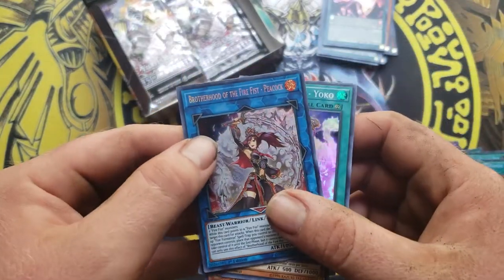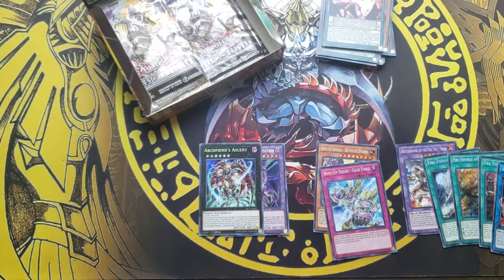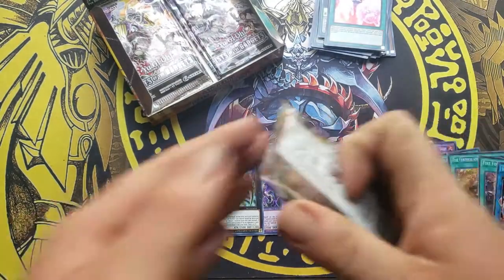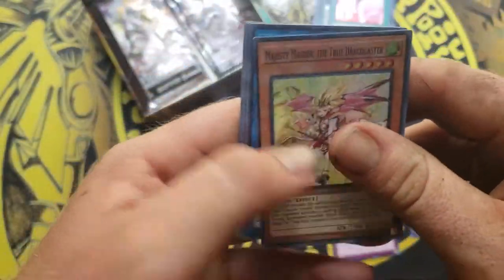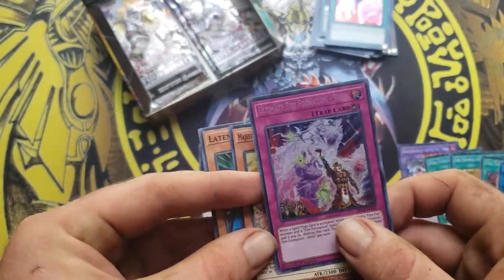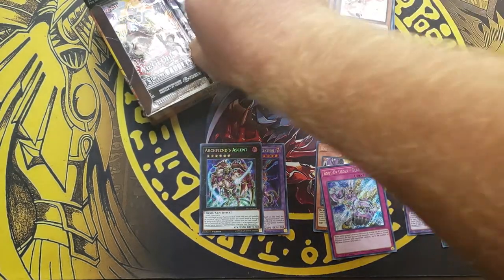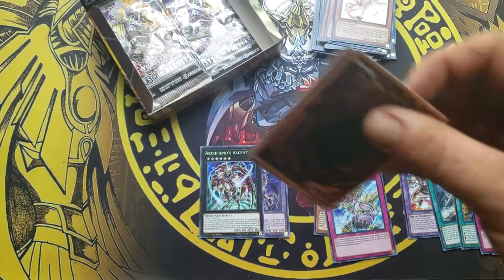We got Brotherhood of the Fire Fist Peacock — ain't bad. She's going to the female collection. Ultimate Fire Formation Sentus — more Fire Fist support. Wow, this is a Fire Fist box, ain't it? I guess I should sell all this Fire Fist apart.